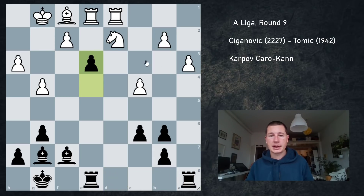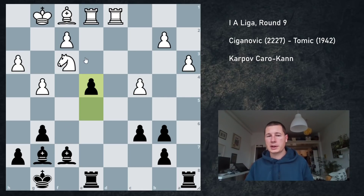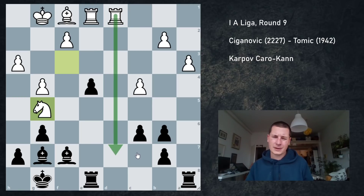After e3, if he plays fxe3 it's even worse because I go Bb2 and after Nb1 for example I just go Bf6 — basically all of these pieces are weak. My rooks are perfect, my bishops are perfect. However, after e4 he doesn't have to blunder with Nd2 — he can go Ng5. And this slightly worried me. I was afraid of Nf7 and Rd7, stuff like that happening.